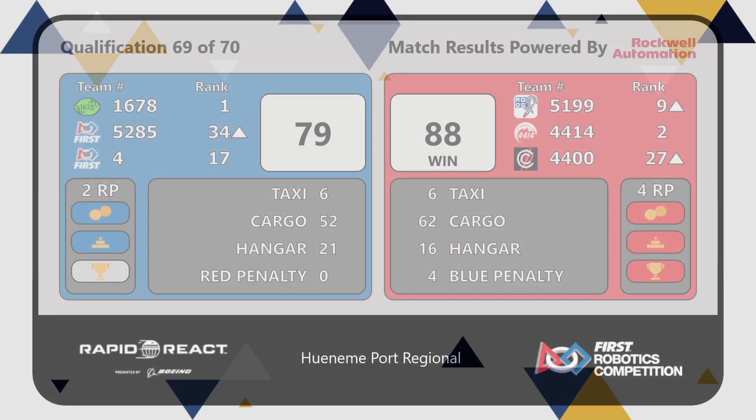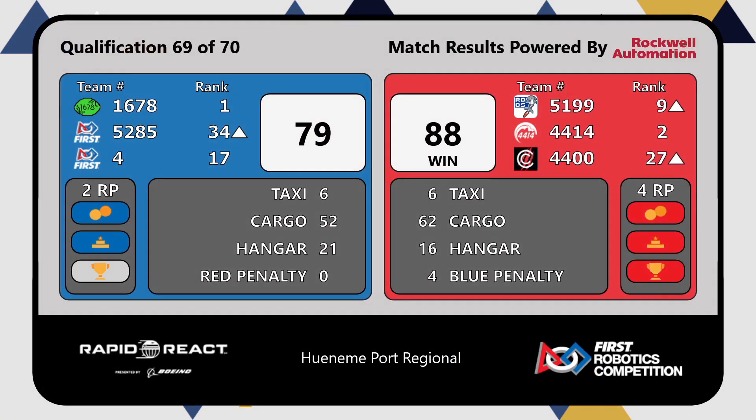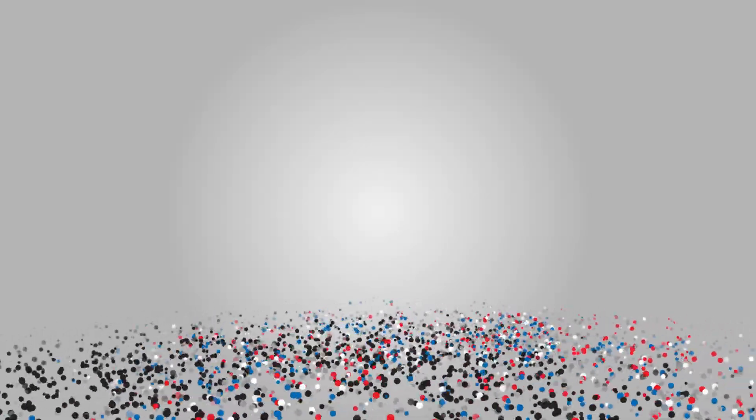The Red Alliance giving Citrus Circuits the first loss, but they still come away with two ranking points for both Cargo and Hanger. And the Red Alliance has the four ranking points.